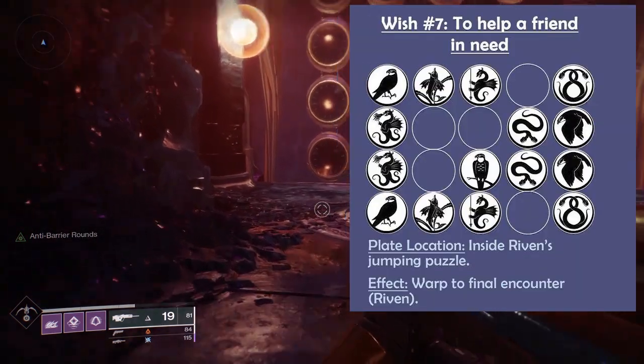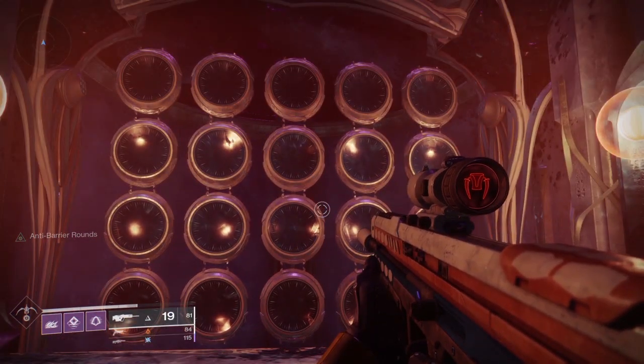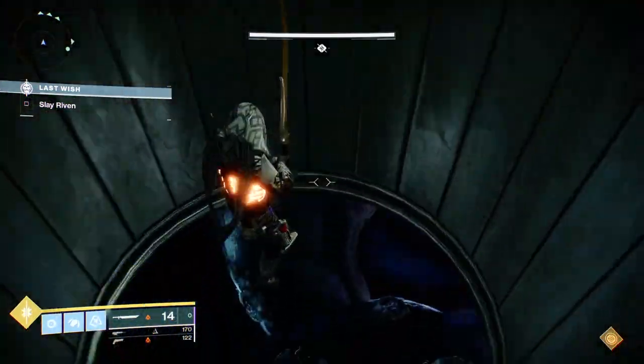Then step on the plate. Once you do this, your team will die and you'll be brought to the Riven encounter. Once in the encounter, you have to have everyone step on the plate and you'll drop down by Riven to the main part of the encounter.